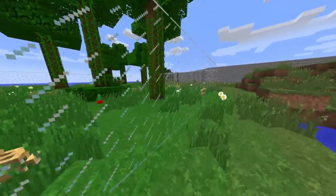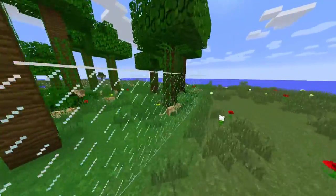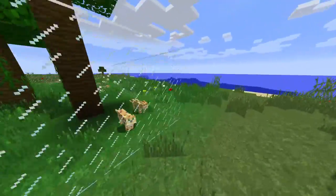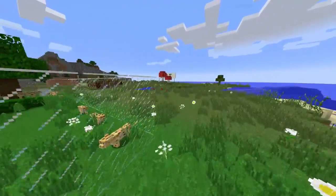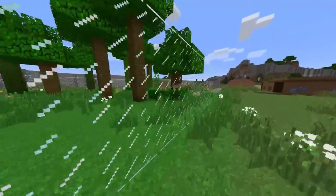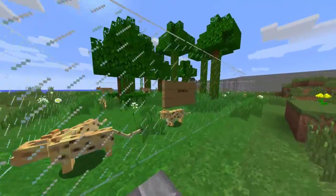Let's go check out these ocelots over here. They're in their natural jungle habitat — that's where you're going to find them, and that's how you get cats. There's not all that much purpose to having a cat, but they're definitely a cool mob if you're just looking for a nice companion. Not quite as good as a dog in my opinion, but definitely a cool mob.